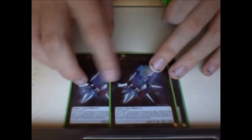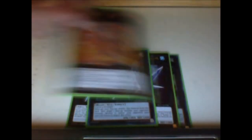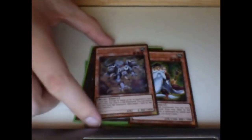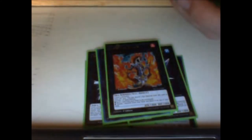For our extra deck, two copies of Number 101: Silent Honor ARK, two copies of Ptera. I would be running two copies of Castel over two copies of 101, and I'd still have one 101, but I'd have double Castel — unfortunately I don't have it. The Level Chain I haven't found a replacement for yet, because I was actually going to try Mathematician and Peropero Cerberus and make the Level Chain as an out to problems, but I decided against it with my better judgment.